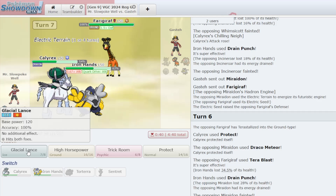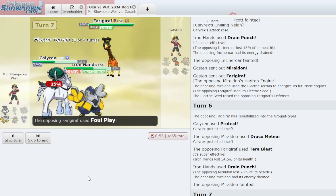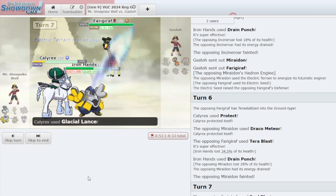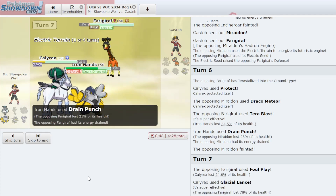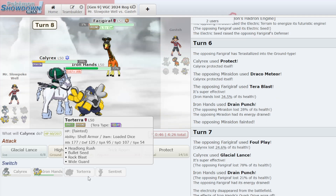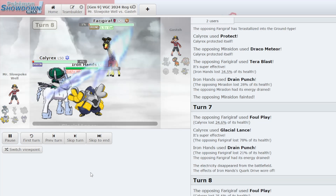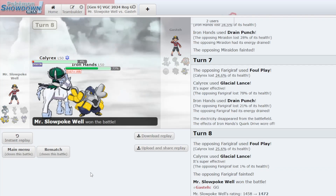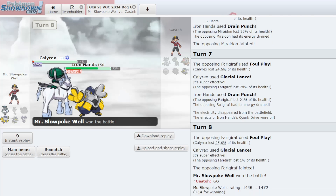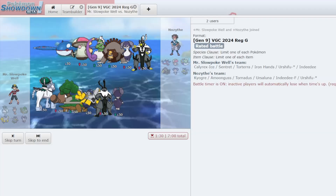I can protect Calyrex and hopefully KO Miraidon with Drain Punch. They go for Draco Meteor into the Calyrex slot. Terrablast does not do enough to assault Iron Hands, and we KO the Miraidon — that was our out in this game. The Farigiraf has turned into a Ground-type so let's hit it with Glacial Lance and go for a Drain Punch as well. Foul Play doesn't do too much into Dragon-type Calyrex. It lives on one, but that Foul Play only did 24%. And we win. Sentret didn't put in a huge amount of work in that game, but we can keep trying here.